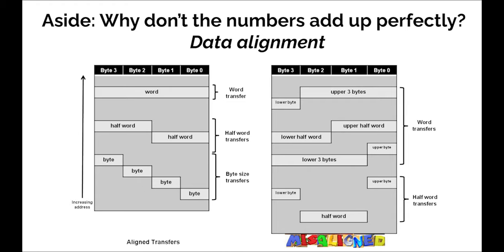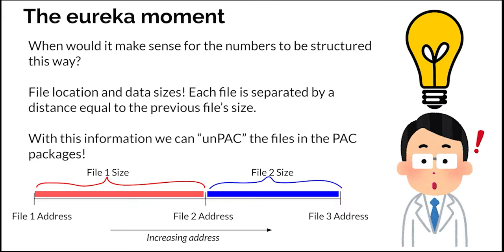We said that the numbers almost add up, but why don't they exactly add up? There's a property called data alignment when dealing with computers. Basically, certain addresses tend to like to be on multiples of a certain number, and on the PlayStation 1, that number is four. Why would it make sense for the numbers to be structured this way? Here was the eureka moment — file location and data sizes. It's a directory. Each file is separated by a distance equal to the previous file's size.